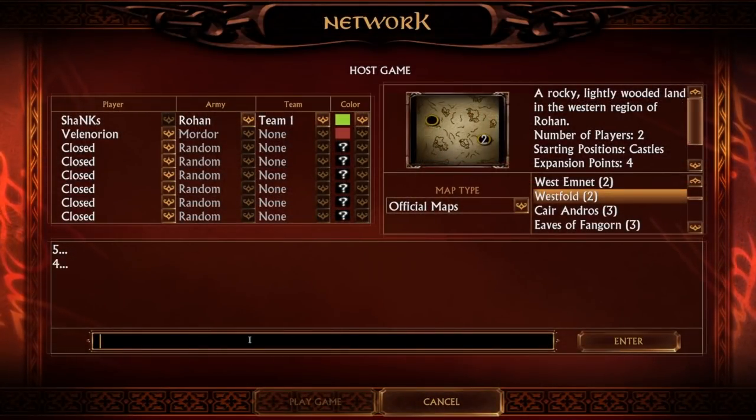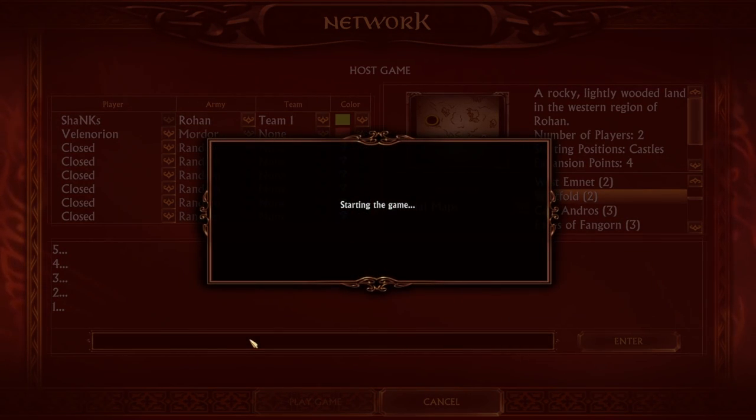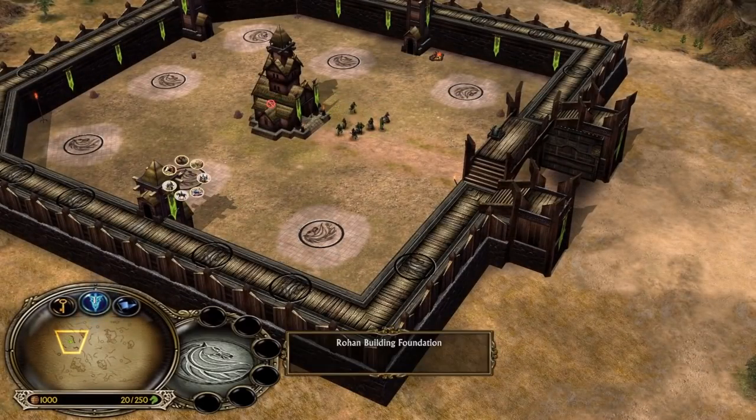Okay guys, so that's not a BFME Reforge gameplay unfortunately, but it's BFME 1 on patch 2.22 on the beautiful map Westworld. We are playing the Rohan faction and facing against Mordor. Good against evil — El Clasico situation. And I will hopefully be able to showcase you the strength and power of Rohan and my hidden super OP strategy to beat Mordor in the late game.